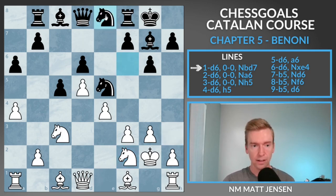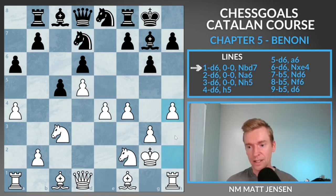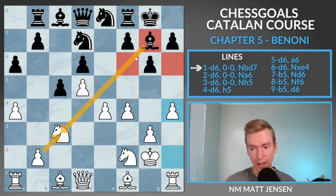Knight to e8 by black — a common Benoni idea. Oftentimes black wants to play pawn to f5 for kingside play, and they're still looking to play b5 soon. Now we have great timing to play f4. This square is guarded by both knight and queen, so there's no knight to g4 for black. If knight back to d7, we hit black with h4 — this pawn is coming up the board and we have a kingside attack coming. We're fine with this trade because that g7 bishop is an important defender of the dark squares around the black king.